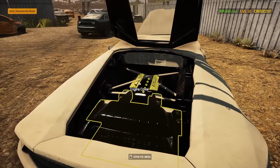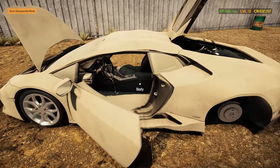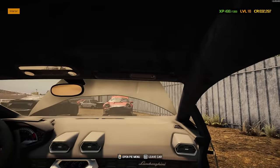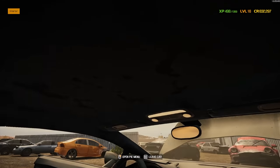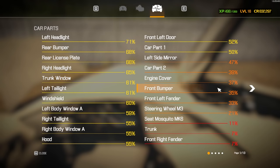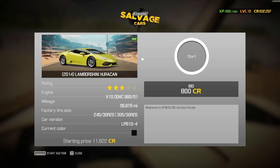Looking in here it looks like the engine cover — can't really take that off, but hopefully things under there are good. We can sit in the right seat — doesn't look too terrible in here, just dirty. I think we should make a play on this one. It's got 56,876 miles, not too bad. Looking at it, it's kind of what's to be expected. I say we go for it — let's see what we can do with this thing.